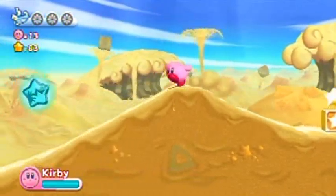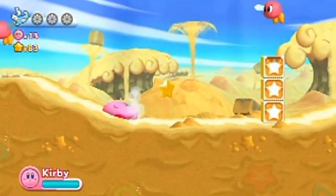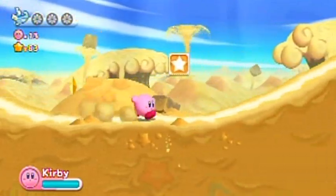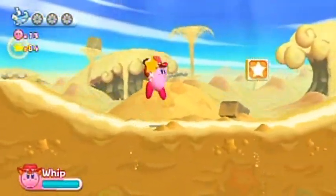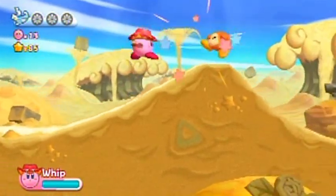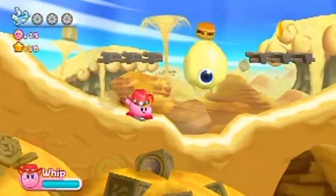I should have taken that power — that's the whip power-up. That enemy gives you the whip power-up, so I'd like to respawn him using this game's ridiculous respawn rate. There he is, that's one cute little critter. The whip does exactly as you would expect. You can also do little combo attacks, and you can grab things with the whip.